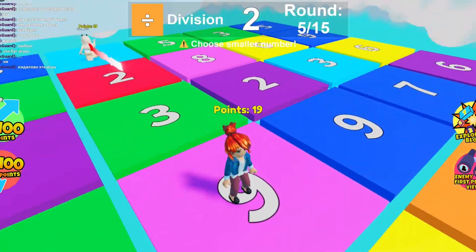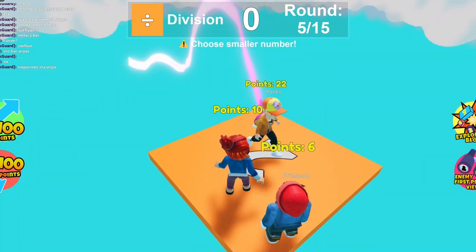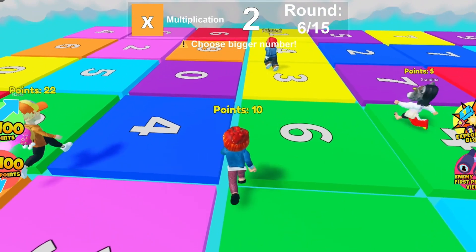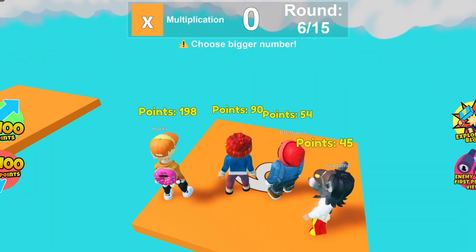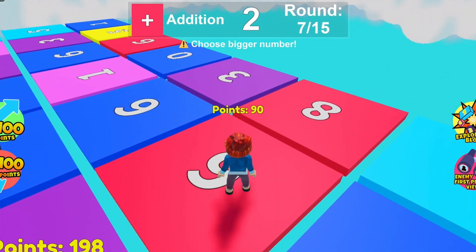Division, division, division. I only see 2 — I've got to go to 2. Okay, multiplication! Over here, Bobby — follow me. I'm following you. Can I make it? Yes! I should have 60. 90 — that was a 9. I'm going pretty well there, although somebody has 198.